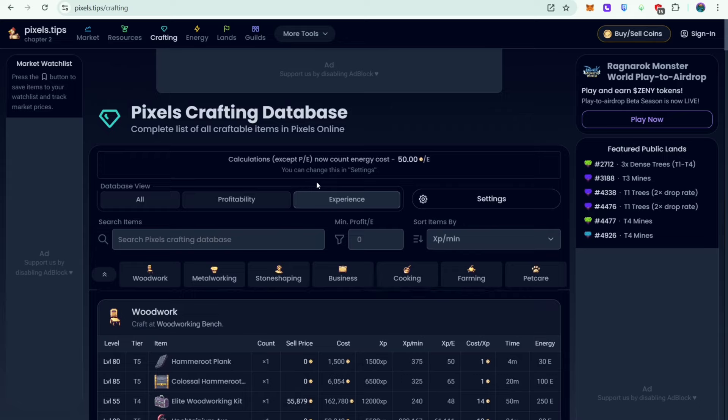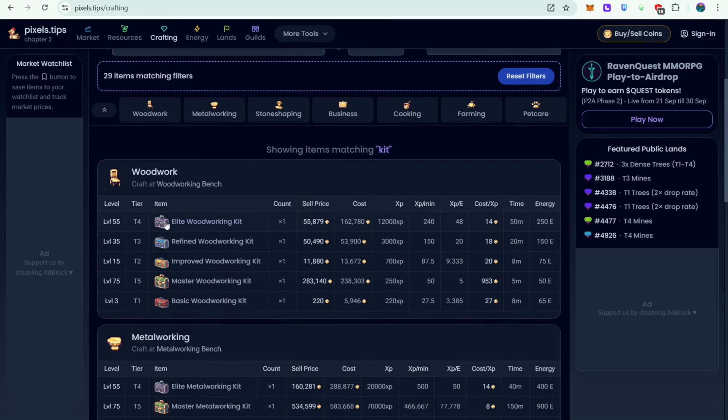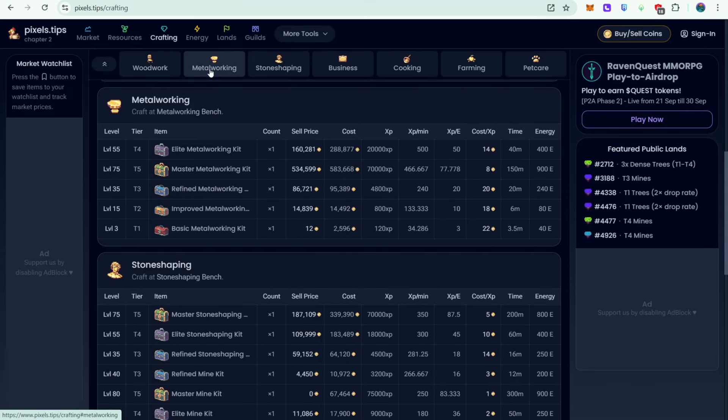Let's reset my filters. I'm using pixels.tips and I go to crafting. Say for example I want to level up metalworking or stone shaping — what I need to do is type 'kit' in the search items. That's because currently the fastest way to get XP is by crafting kits. Since I want to level up metalworking, I click metalworking, and based on my level I can craft the improved metalworking kit since I'm not yet level 35.